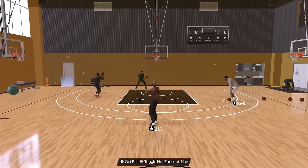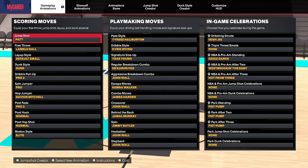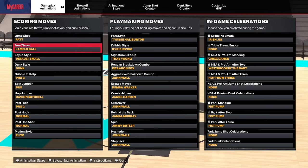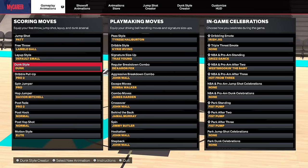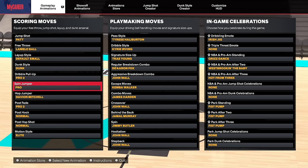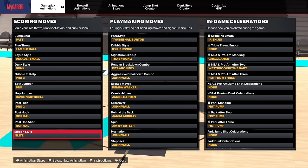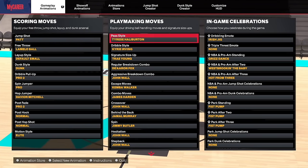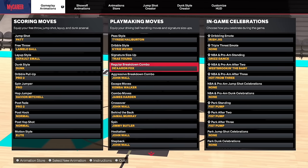Now for signatures and animations. Jump shot — you've got to use the Patty Mills jumper if you're shooting threes. Free throw is LaMelo Ball — I'm shooting around 96% from the line. Layup style is default. For the full dunk package breakdown, check out my last sigs video. Dribble pull-up is Pro 2, spin jumper is Pro, hop jumper Davion Mitchell, post fade Pro 2, post hook and post hop shot. Motion style is Elite, passing style is Tyrese Halliburton — by far the best passing style in the game. Dribble style is Kyrie Irving — best in the game.